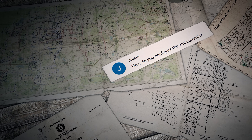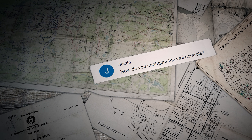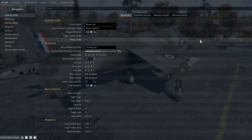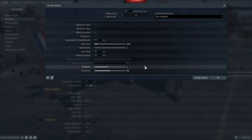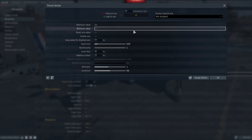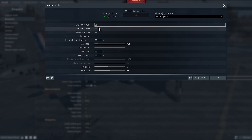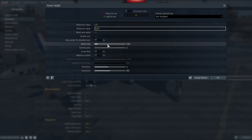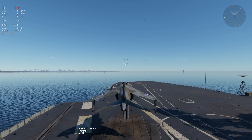The first question was sent by Justin: How do you configure the VTOL controls? To set up the VTOL controls, go to Controls > Aircraft and set up keybinds for Hover Mode, Thrust Vector, and Hover Height. You also need to check that Keep Value for Disabled Axis and Relative Control are set to Yes — then you're ready to fly.